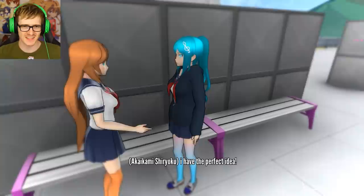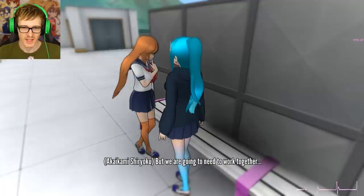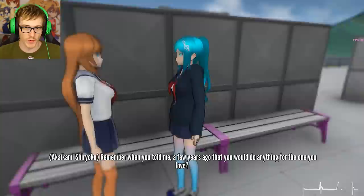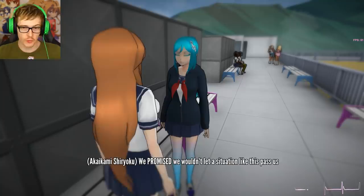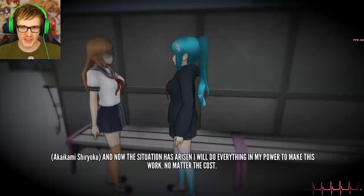But we don't have a plan. What are we gonna do anyway? You don't worry about that - I have the perfect idea. We're going to need to work together. Is this like a double-team action going on? What exactly are you suggesting, Akaikami? Remember when you told me a few years ago that you would do anything for the one you love? I do remember saying that - we promised we wouldn't let a situation like this pass us. I keep my promises and now the situation has arisen.